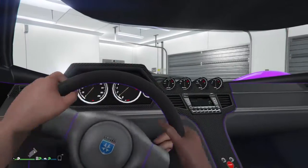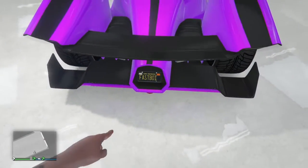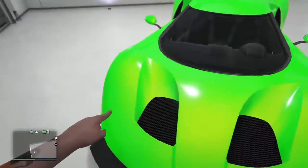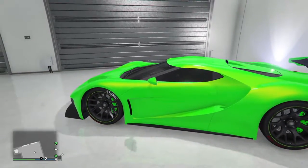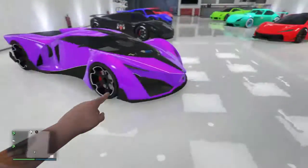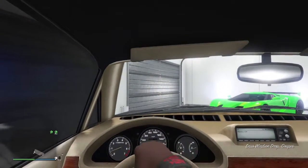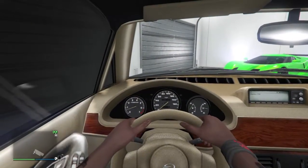That can go about 200 miles per hour or so. Here's what the back of it looks like. And then here's my Vapid FMJ. Now let's get to my Enus — it can go a whopping 160 miles per hour. The interior — I like it.